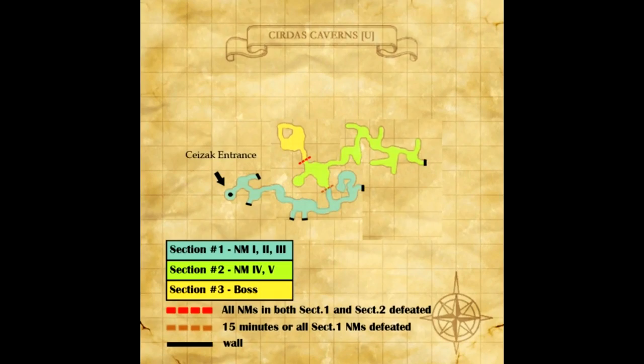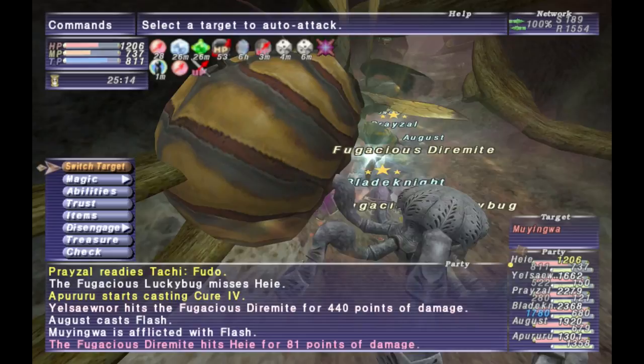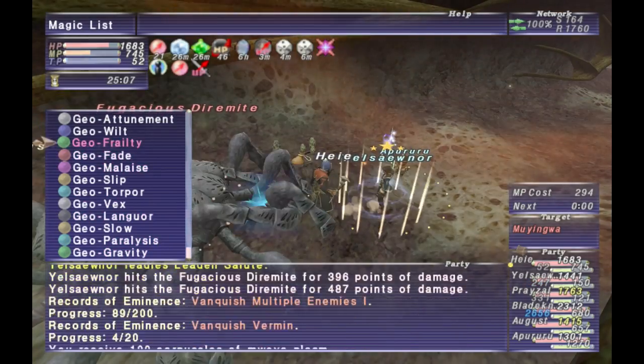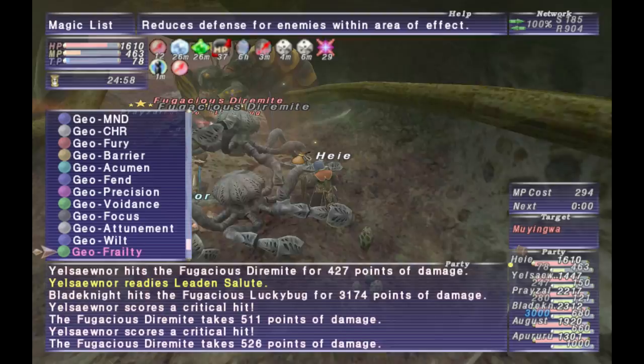You can look at the map here to see what the zone is going to look like for Delve. You can see that it's sectioned off into three different sections. You need to kill the first three NMs, or enough time needs to pass, and then the section will open up for section two. Then you need to kill the two NMs there, or again enough time needs to pass, and then you can go to section three, which is where the boss is going to be. Or you can trade one of the items that you get from fighting the NM outside the zone so that way you don't have to fight them in there. But I don't recommend you do that if you're trying to get Plasm, because there's a multiplier for every NM you kill, so you might as well kill every NM, especially since it's easy.